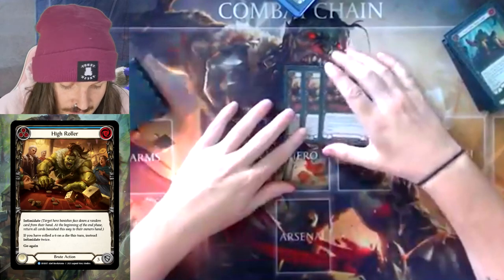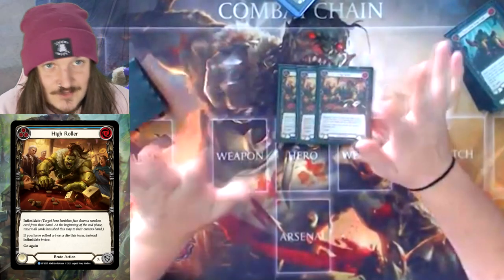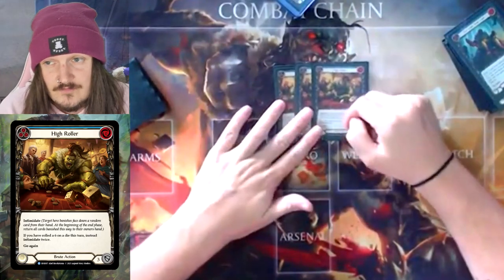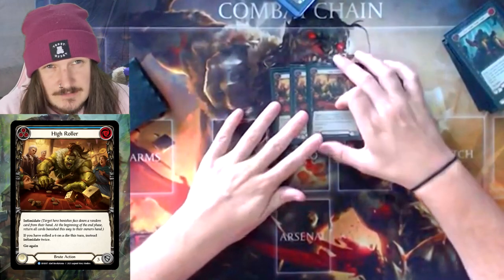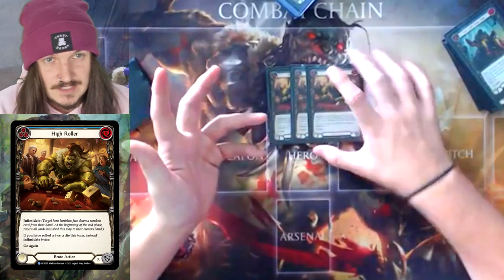And then three High Roller. I love High Roller — it's just a blue Intim. If you're trying to get the 6 on this, it doesn't matter. I was playing this in red for a while, but I felt like the meta was too shape-shifty where it didn't really matter if we were playing a late game against them.